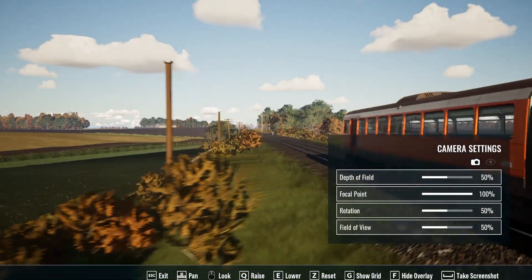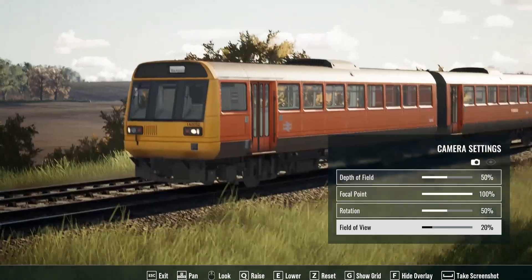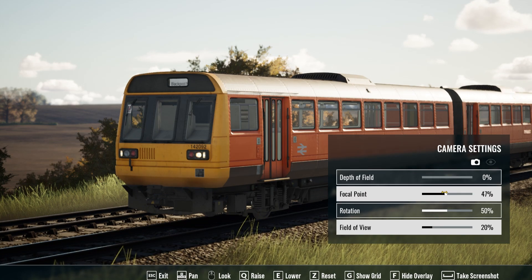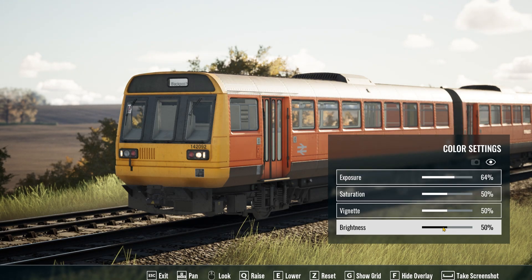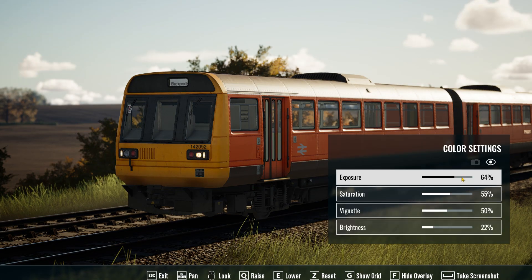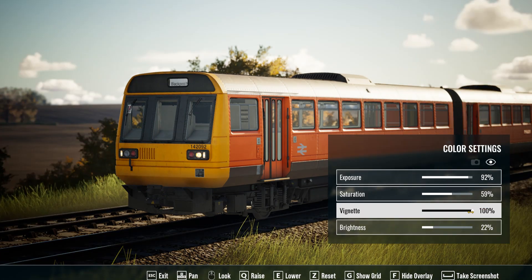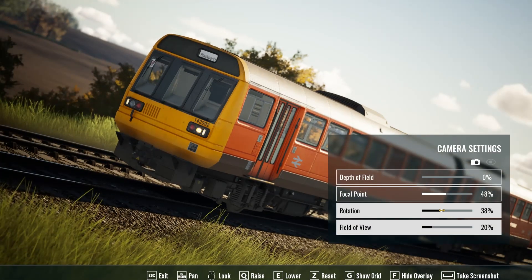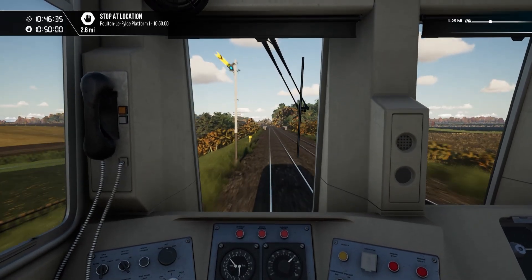That's the arse end. Come on. Why don't you just put the camera here — every time, can't be that hard, surely. Depth of field, focal point, exposure — maybe a little bit more. Brightness a little bit less, saturation a little bit more. Actually, brightness down, exposure up, saturation up, and vignette. Not quite that far, a little bit down. A bit more contrast and rotation — shall we go for some rotation? Why not? Good stuff.